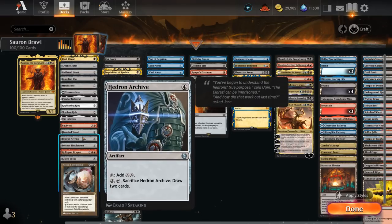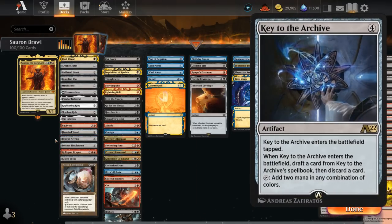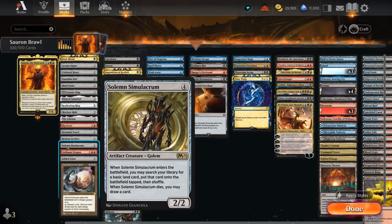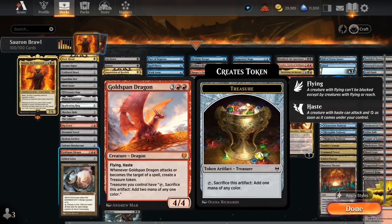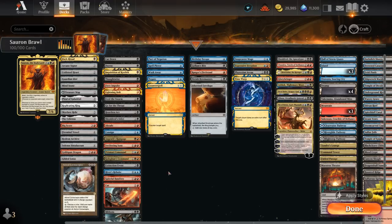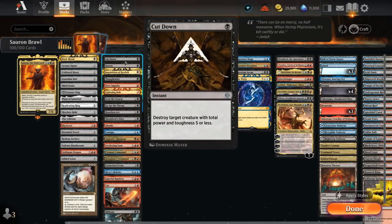Firemind Vessel and Hedron Archive tap for two mana, giving us a huge mana boost. Solemn Simulacrum is a creature that can chump block and protect our planeswalkers while ramping and drawing cards. Goldspan Dragon when it attacks or becomes targeted makes a treasure token, and we can sacrifice treasures for two mana instead of one — great synergy with other treasure makers. Gilded Lotus taps for three mana of any one color right away, so we can often cast another spell alongside it.